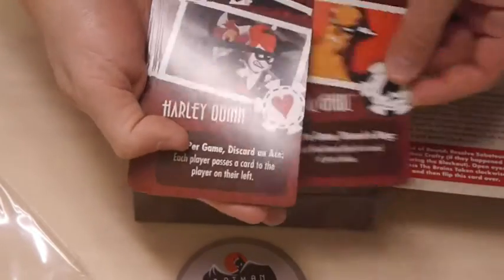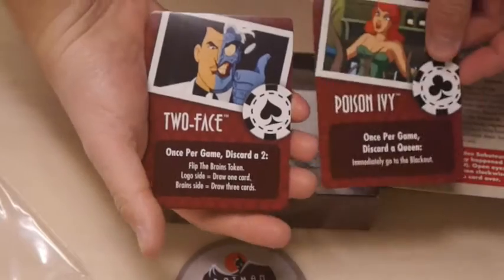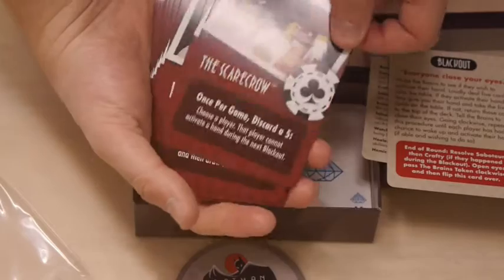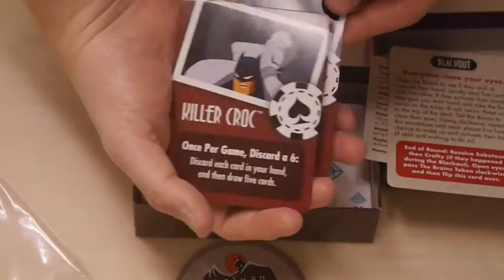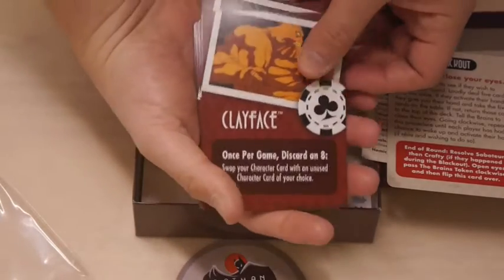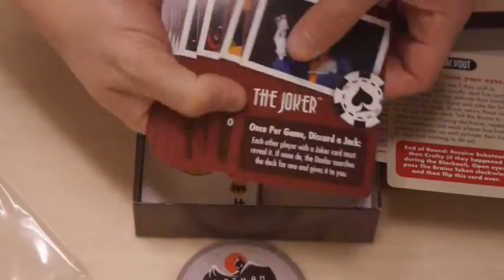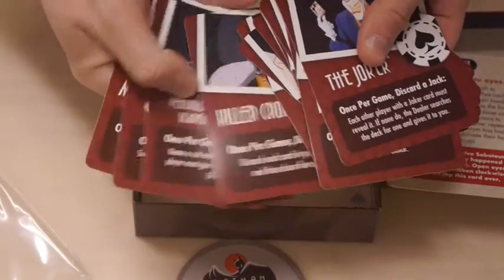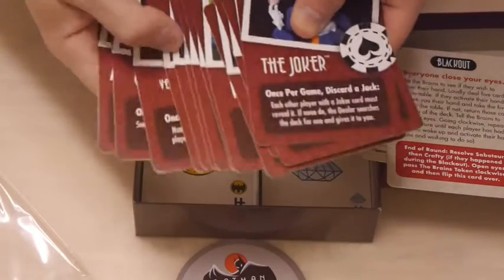We've got the Joker, Ra's al Ghul, Harley Quinn, Penguin, Poison Ivy, Two-Face, the Riddler, Scarecrow, Bane — I always thought Bane looked like a clown in that series, I was never a big fan of his mask — Killer Croc, the Ventriloquist and Scarface, Clayface — one of the villains I think helped most by this series — and Mr. Freeze. Everyone gets dealt a character to play and a role in the game.